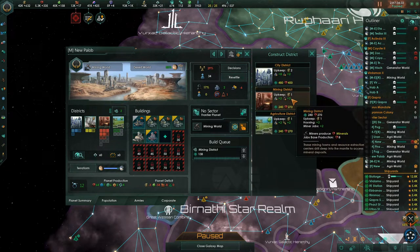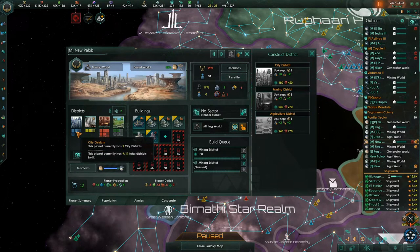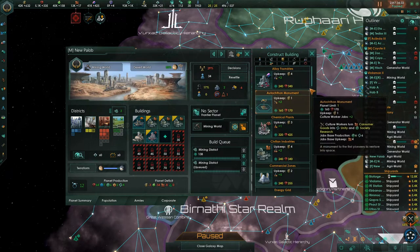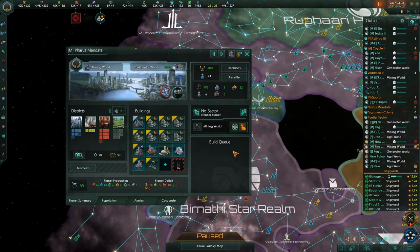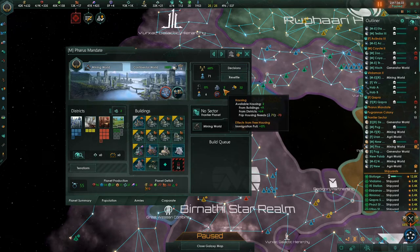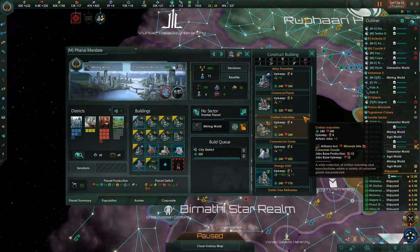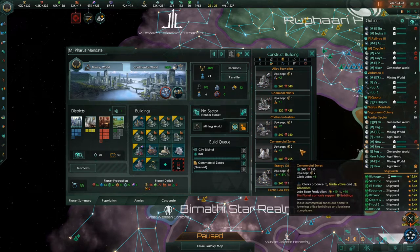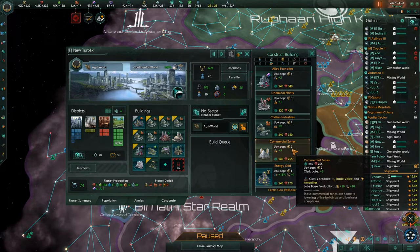I'll replace that with mining districts. The computer doesn't wisely use all its districts the right way — this has so many mining districts and so few city districts that I'm tempted to just put luxury housing on here and squeeze as many mines out as I can. This planet is just kicking butt — look at all these factories, it's totally great. But all these upgrades are going to mean housing and we're already short, so we'll probably need to replace the cryo revitalization center with some luxury housing. Also, this whole planet doesn't have a commercial zone. Every planet gets a commercial zone — we need that trade rolling in. Same thing with this planet.